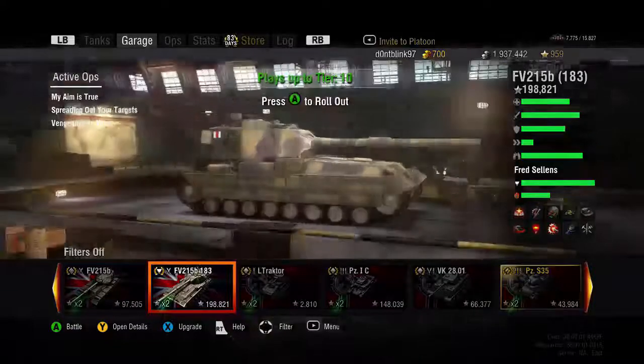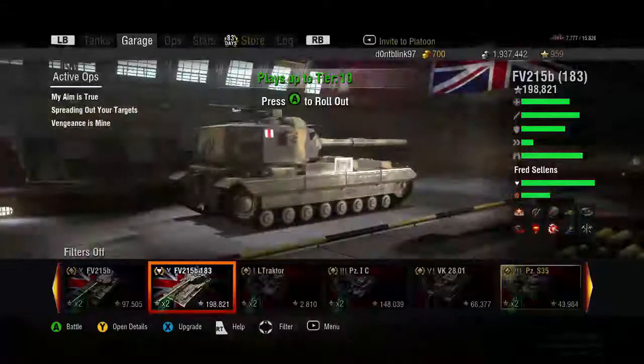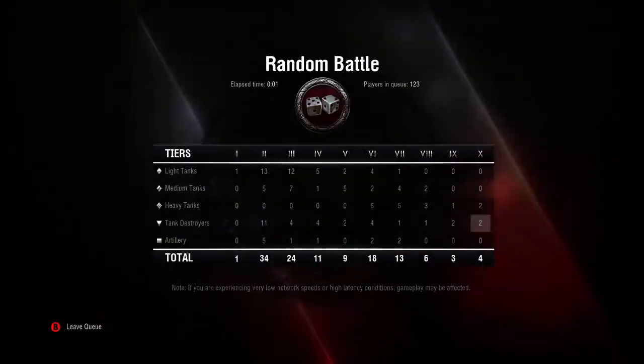The FV215b 183 — British tank destroyer — which a lot of people hate, and I don't blame them. This tank is very RNG, almost like artillery with the HESH shells, because while these shells do have 275 millimeters of penetration — which in my opinion is way too much — they have a potential of 1800 damage, or 1750 on average.